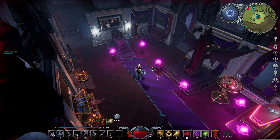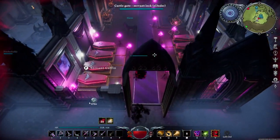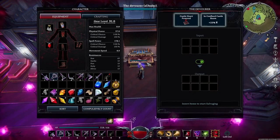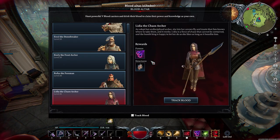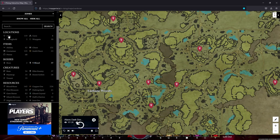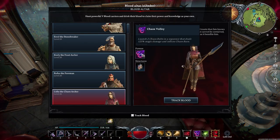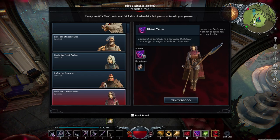But the number one way to get gem dust is by using the Devourer — that's the way I would recommend, along with missions. To unlock the Devourer, you need to go to your Blood Altar and locate Lydia the Chaos Archer. She's located in Farbane Woods, right between the Bandit Camp and the Bandit Logging Camp. She also unlocks the Chaos Folly, which I still use in every single one of my fights — probably my favorite ability in the game.